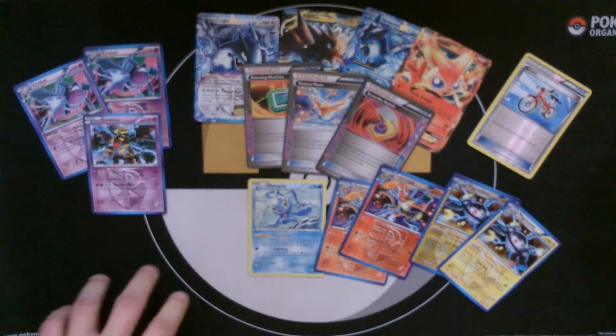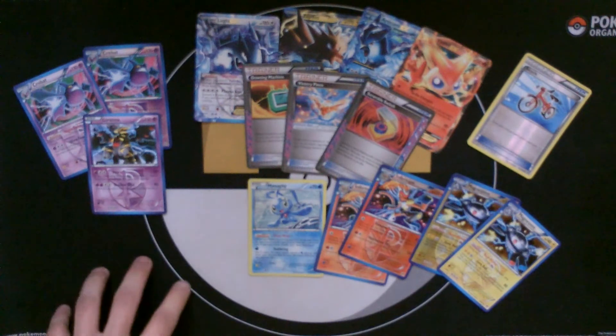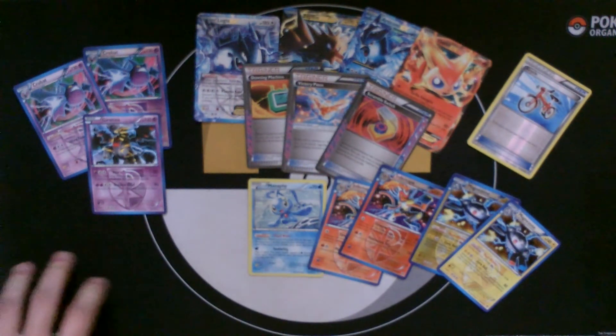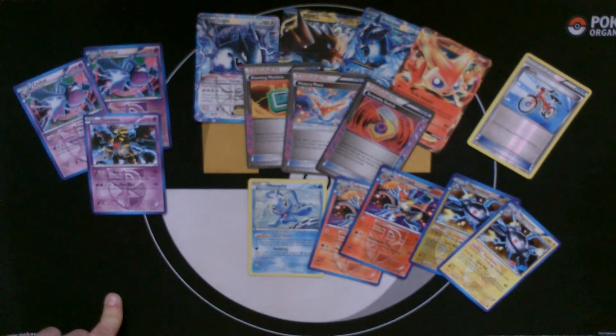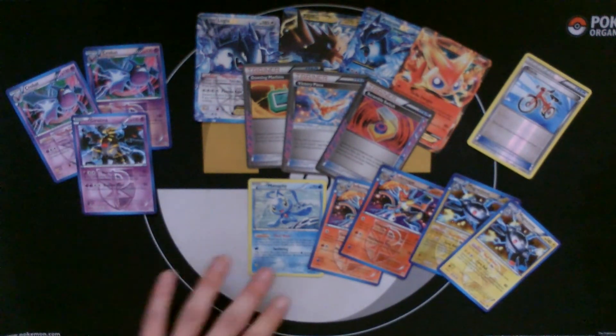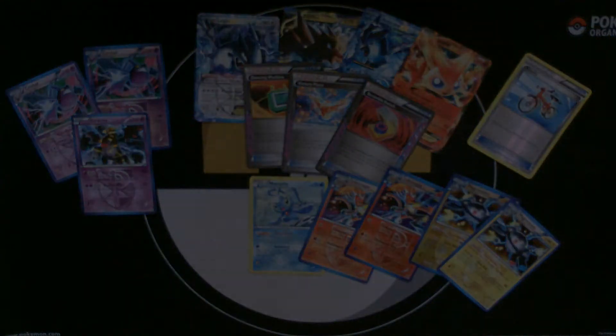So yeah, there you pretty much have it guys — that is the box. What I'm looking for is a Cobalion EX — I really want Cobalion. I was really disappointed I didn't get a Klink Klang — I really wanted at least one. Those are really the things I'm looking for at the moment. If you have any of that, comment below or inbox me and I'll try to get back to you. Thanks for watching guys — I will see you next time. Bye!